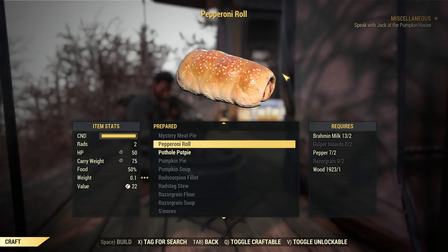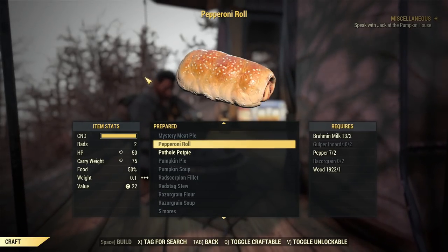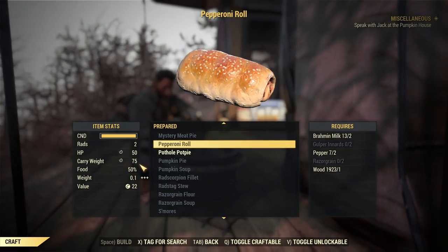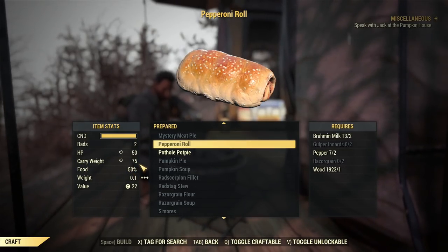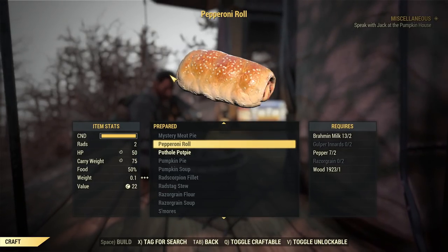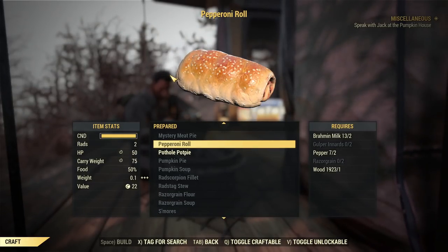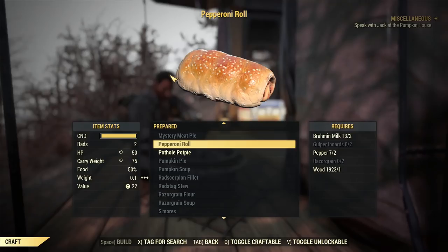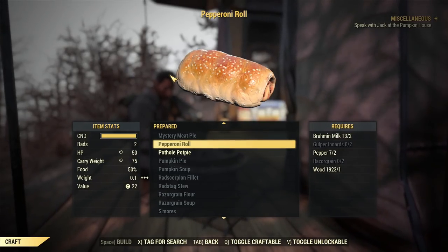Number four on my list: Pepperoni Roll. This is an insane food if you want to increase your carry weight — 75 carry weight, which is a lot. There's no equivalent for herbivores unfortunately, although herbivores have a lot of easy AP regeneration that isn't available for carnivores, so it's a trade-off.